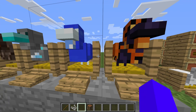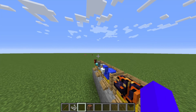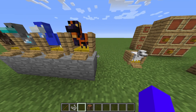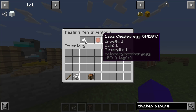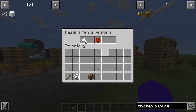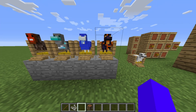You might have noticed on this Lava chicken egg it has Growth, Gain, and Strength stats, and all the chicken eggs have these. These guys probably have Growth, Gain, and Strength of one. Growth is how fast they grow — if it's up to five, really high, it will grow extremely fast. Gain is how much you get from it. Strength is HP I guess.